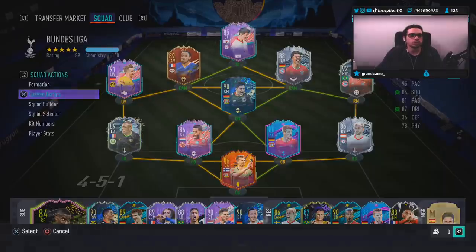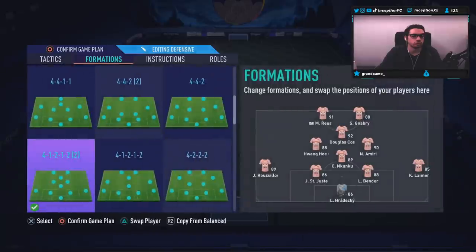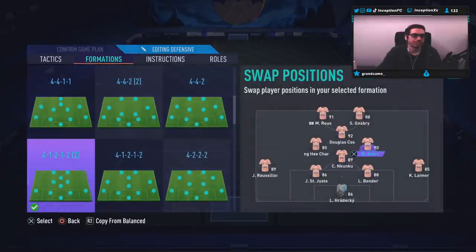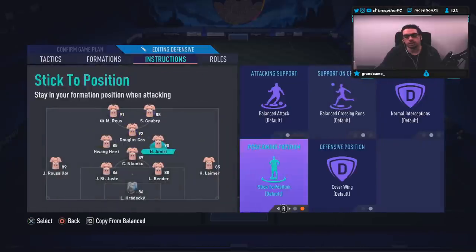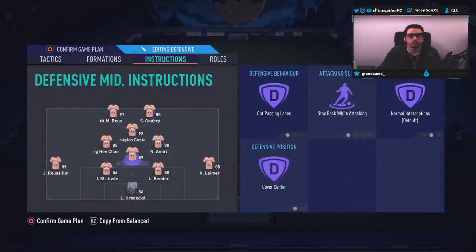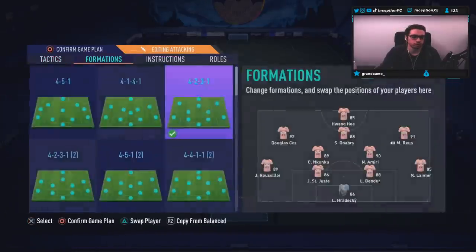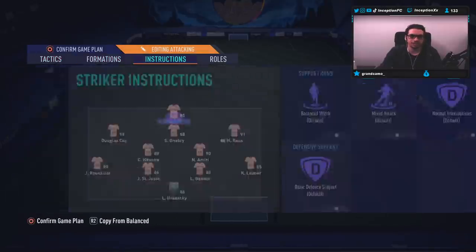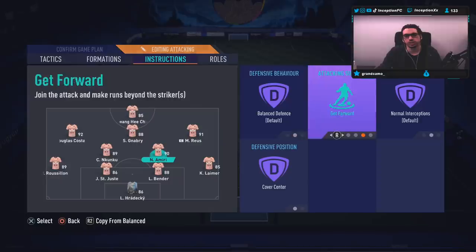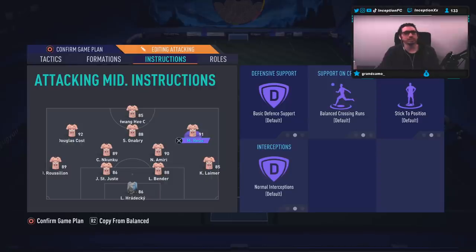We are going to be using him in two different formations. One will be the 4-1-2-2, so we can test out Rusilon over there, while Amiri plays in the right center mid position on the instruction of cover wing — so just basic, we don't touch anything on this card. And then last but not least, we're going to be using the 4-2-3-1 where he'll be playing as a CDM, with the instruction of stay back while attacking and cover center for both of the CDMs. We'll see how he plays in-game. Hopefully he is a beast.